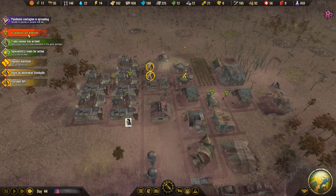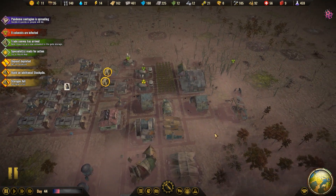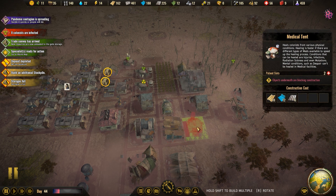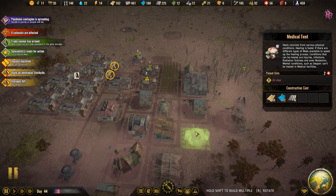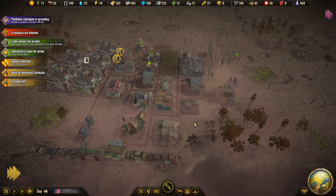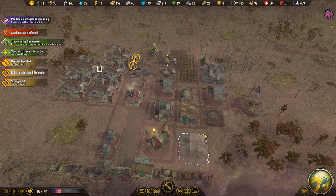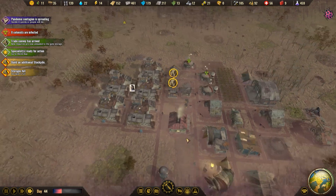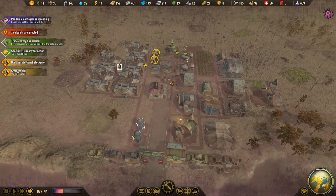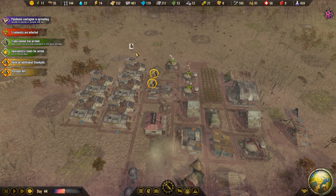Okay, how are we doing? Eight colonists infected — wow. Instantaneously we're behind the eight ball. Medical tent — we'll put another one up. Oh cool — trade convoy has unloaded supplies at the gate, which means one of our folks are back. Yep, there she is. Gotta let her heal up.